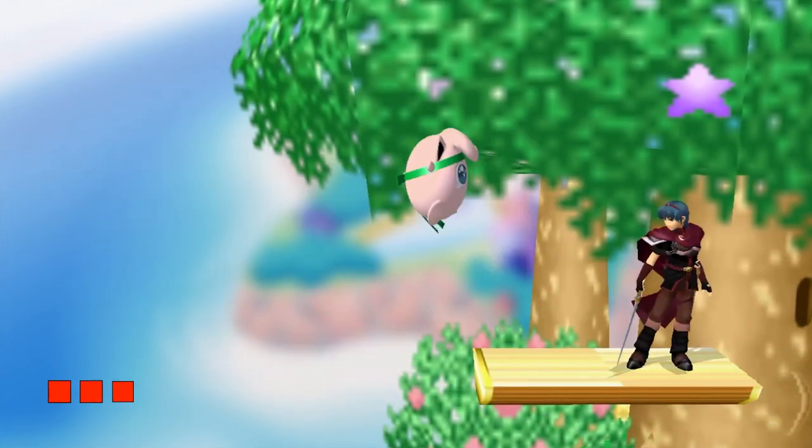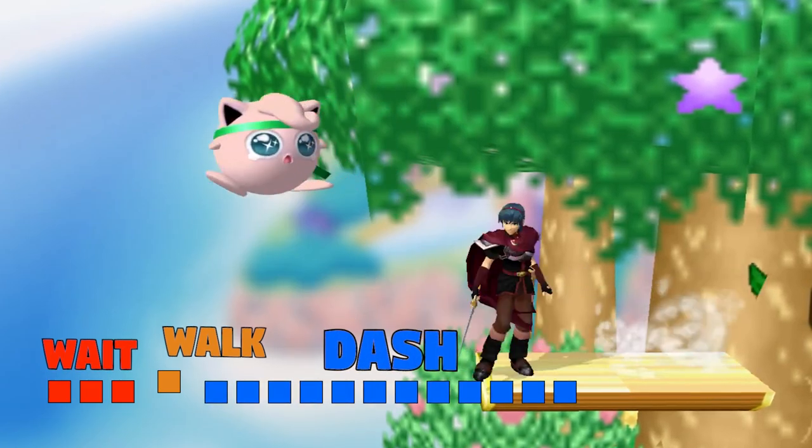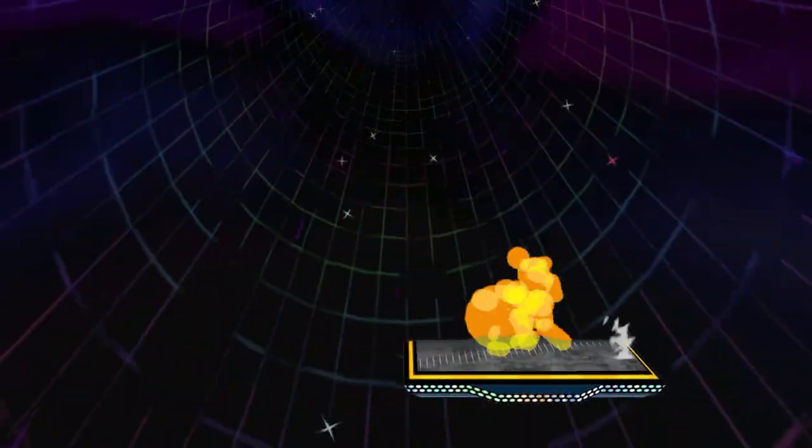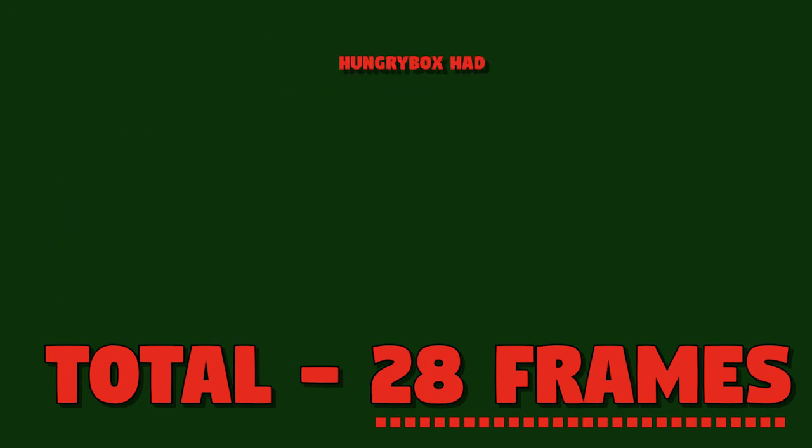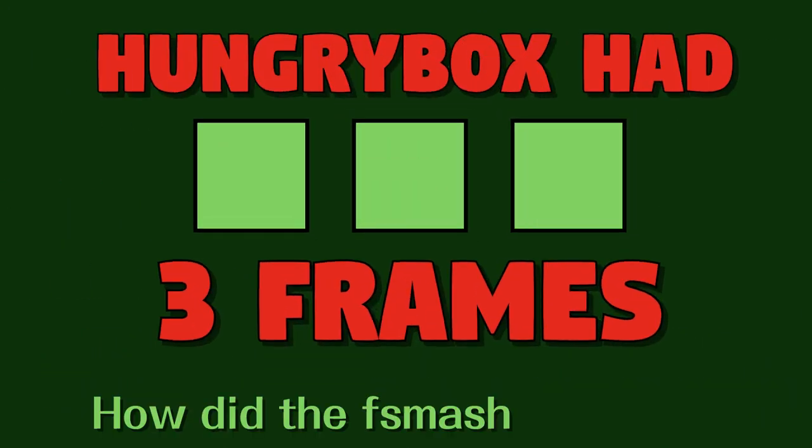So what does he do? He waits for three frames, walks for one, dashes for 12, pivots for one. If he's aiming to hit with the frame 11 tipper hitbox, then this sequence took 28 frames. That means Hungrybox had three frames of wiggle room. How did the F-smash connect?